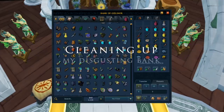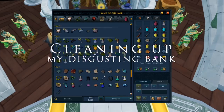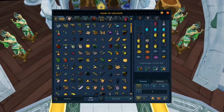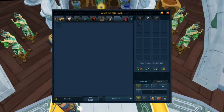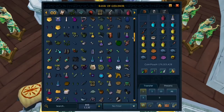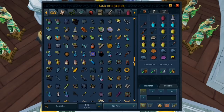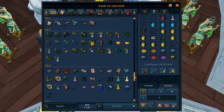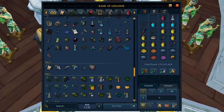Guys, I might have the messiest bank in all of Gilnar. I might literally have the worst bank in all the— like, look at this. I'm gonna do a slow pan through it. It's disgusting, and I genuinely hate it that this is what my bank actually looks like. This could be like one of those oddly satisfying videos where authorities go into someone's house and they've been hoarding stuff for 100 years, and they finally clean out their garage. That's what today is gonna be.